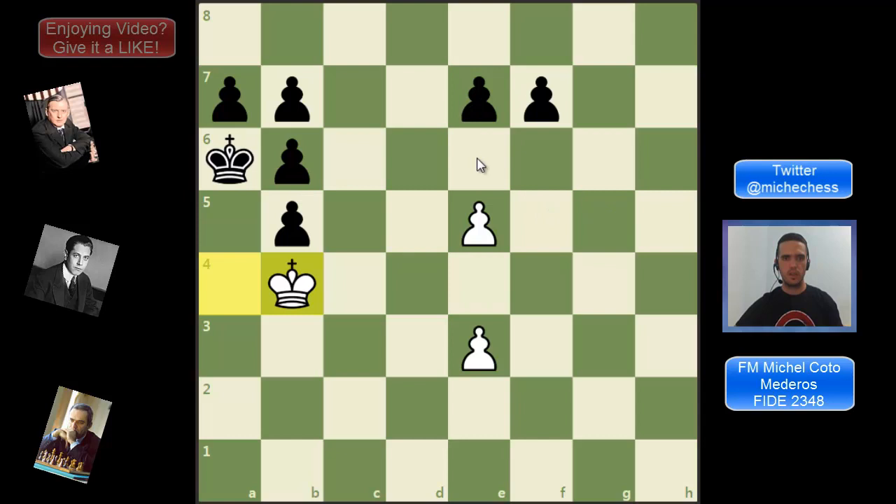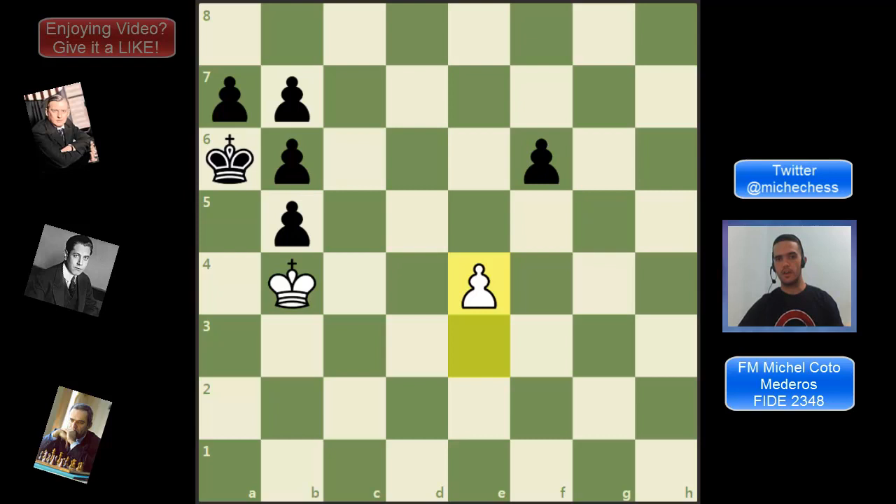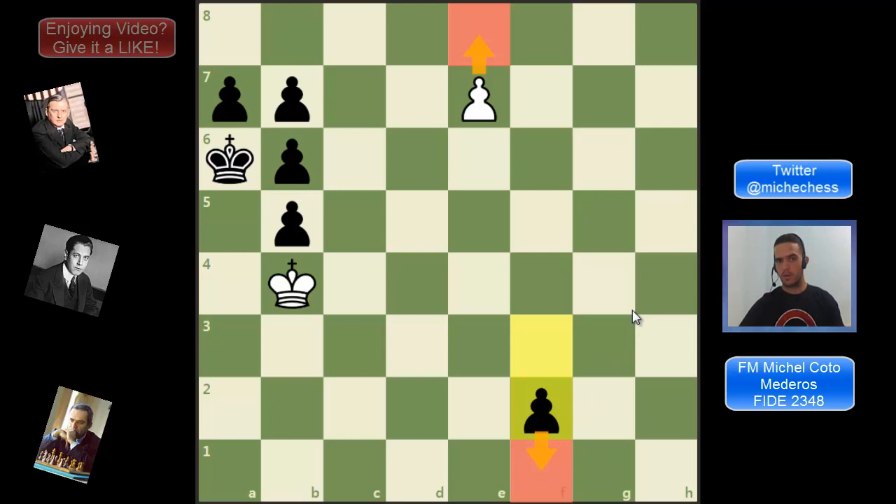So after king b4, if instead of moving the e-pawn black moves the f-pawn like f6 or f5, then we just capture on f6, and after black recaptures we play e4. Again black has only one move and it is f5. But here surprisingly we don't capture, because if we do that this is going to be a draw and we are trying to win.